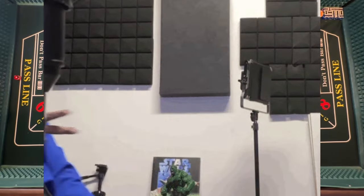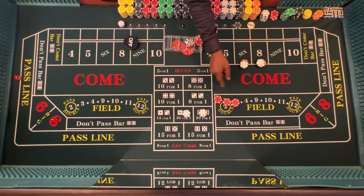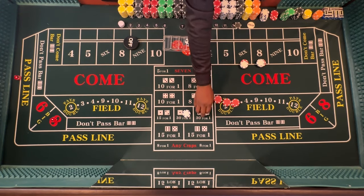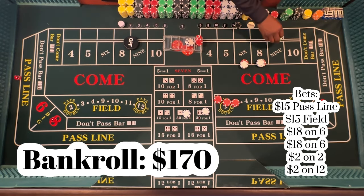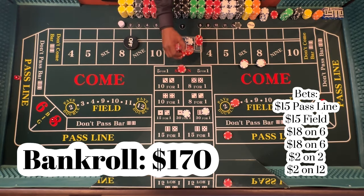Aces both places — we lost on the pass line but we won in the field and since it's aces in the field we got double. And we're playing the high-low so that's going to be $58. We're going to take $60, give change for $2, put that there, and keep it going.